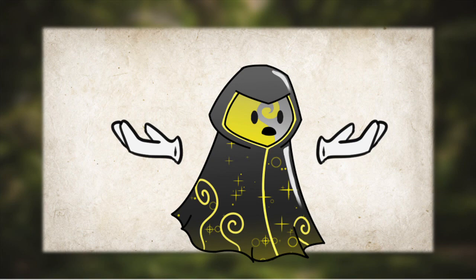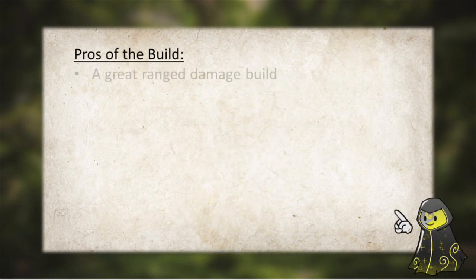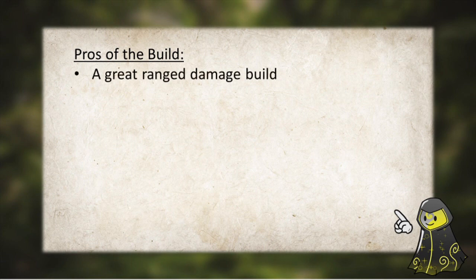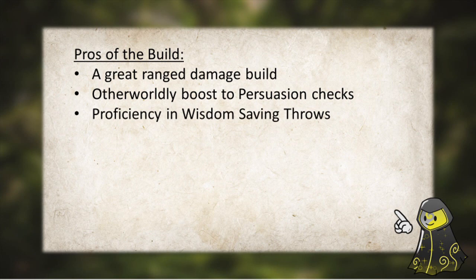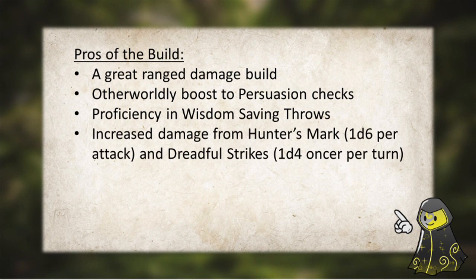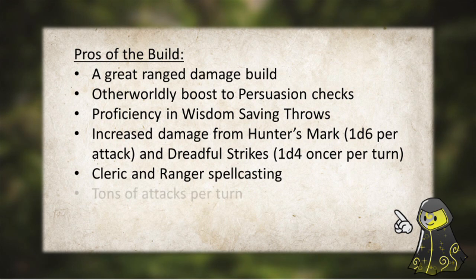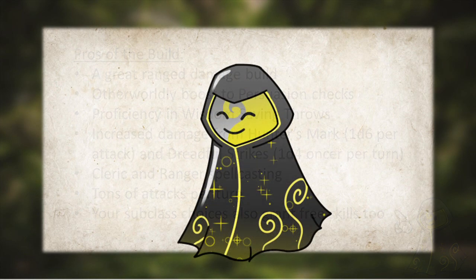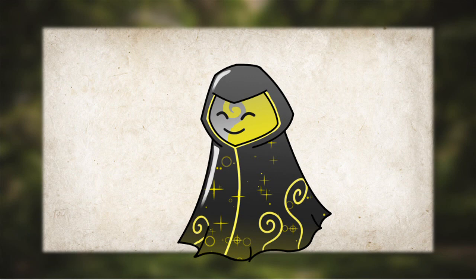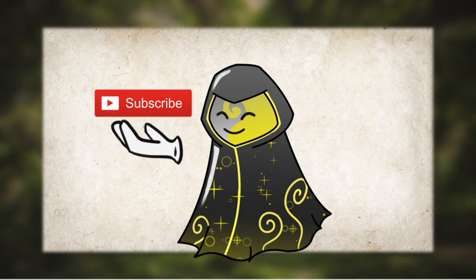Looking over the build, due to our stats we're going to be much more adept at ranged DPS. We'll have incredible Wisdom and even proficiency in Wisdom saving throws as well, thanks to our Samurai's Elegant Courtier feature. We'll also be able to add an additional 1d6 to all of our attacks with Hunter's Mark, and a +1d4 thanks to our Fey Wanderer Ranger's 3rd level Dreadful Strikes feature. We also have some great utility, healing, and flavor spells thanks to our Cleric and Ranger multiclasses, and we'll also be firing off a lot of attacks per turn thanks to just being a Fighter. As promised, you got the best of both worlds — a Fighter that hits like a truck, and a character so silver-tongued it'll put the bards to shame. And that's the build! I hope you enjoyed it and that it gives you some fun ideas for your characters in the future. If you enjoyed the video, please feel free to like and subscribe for even more content.